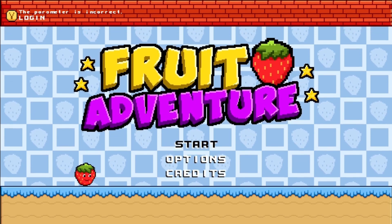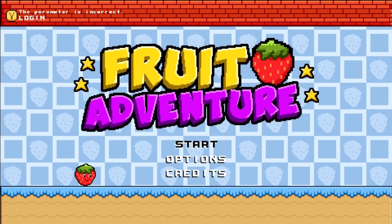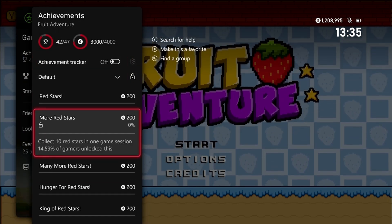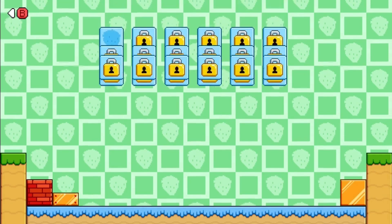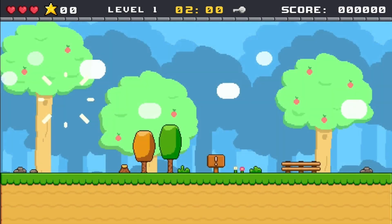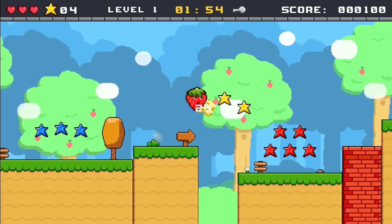Welcome back, we got another achievement guide and today we're doing Fruit Adventure. It got updated to 4000 gamer score and all we gotta do is collect 25 red stars, which you can do right here on the first level. Takes about a minute to do. Just start up the first level and come to the right.